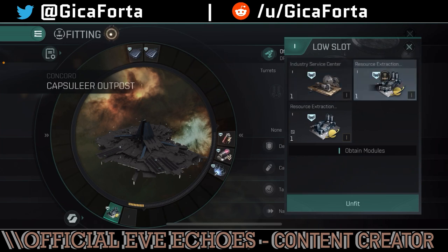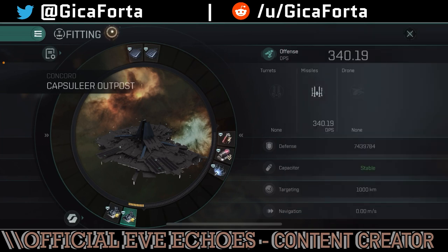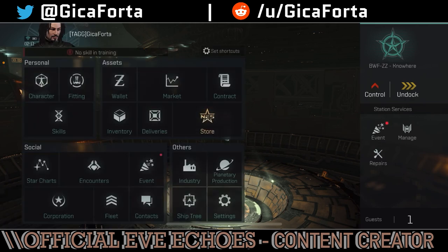Fitting two REMS modules increases your planets by three and mining arrays by four per planet for each module fitted. So we fitted the first one, and now we're fitting the second, which further increases by three more planets and four more mining arrays per planet. So with two Resource Extraction Management Service centers fitted — holy moly — we're looking at 12 planets with 22 mining arrays each. Let's go ahead and test this.